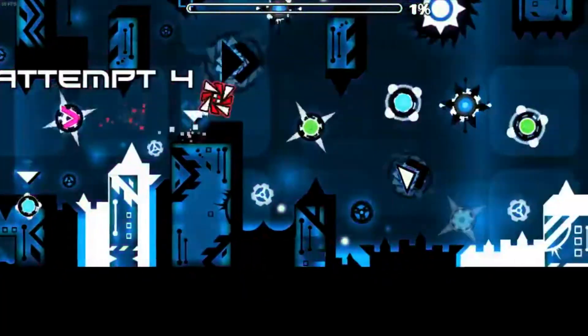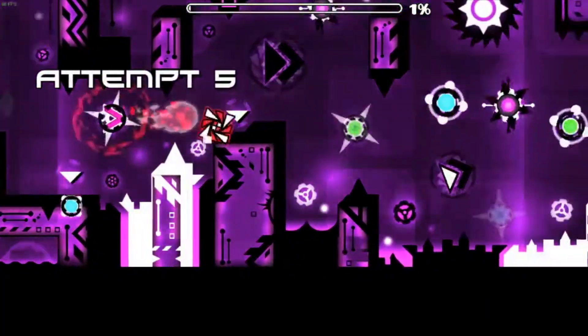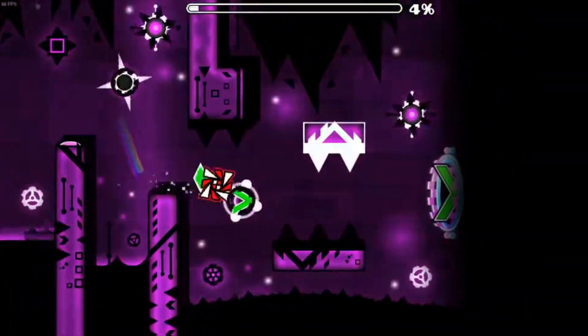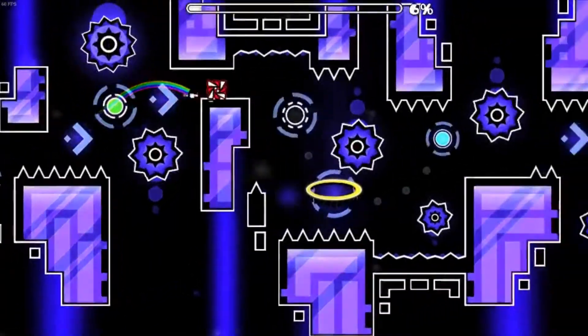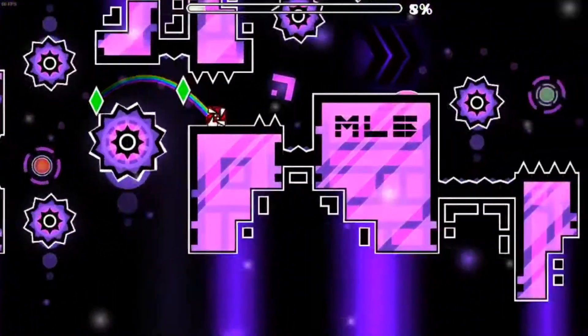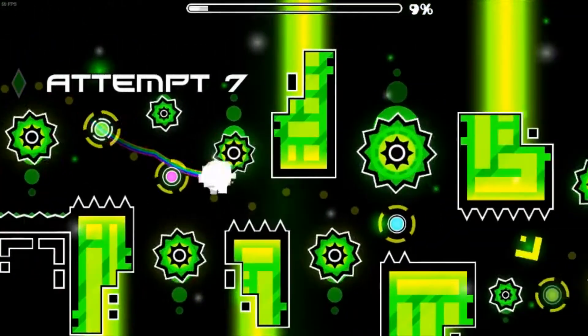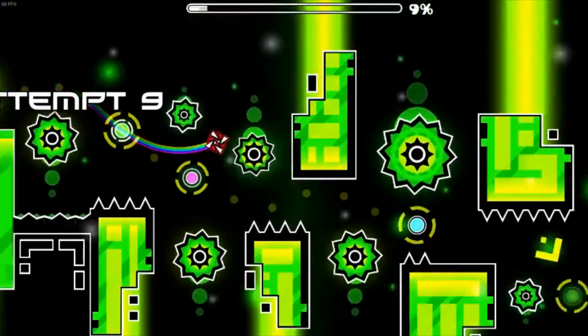The first cube is one of the more annoying parts of the level, because it's just weird to get down at first. It has some weird timings, like that blue orb, but it's not that bad. In this part, it's not too bad to get down. You have to time that green orb, actually, and then hit the green orb. It's a little bit awkward at first, but you get used to it.